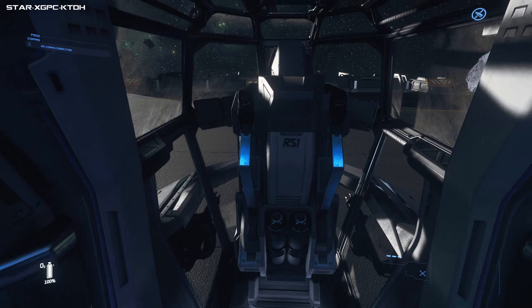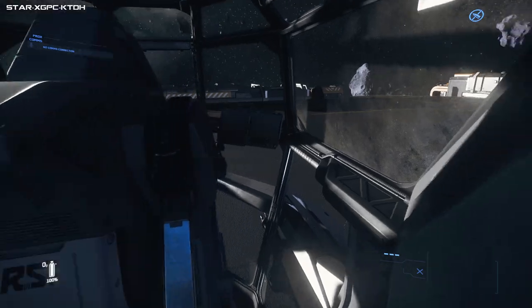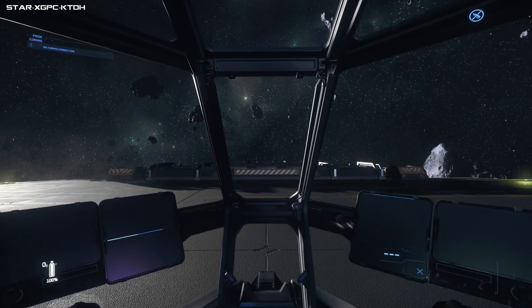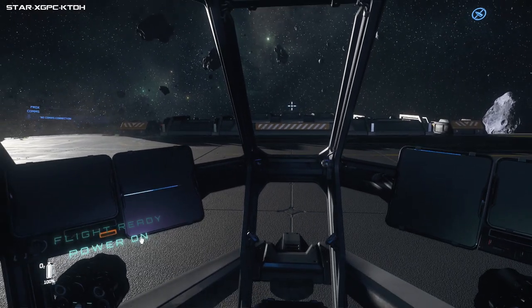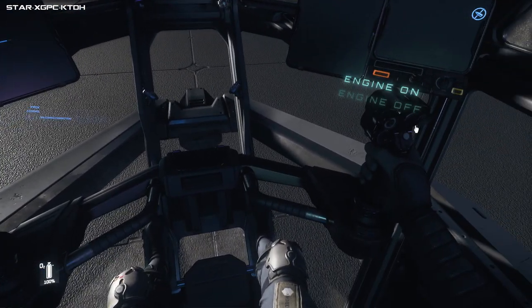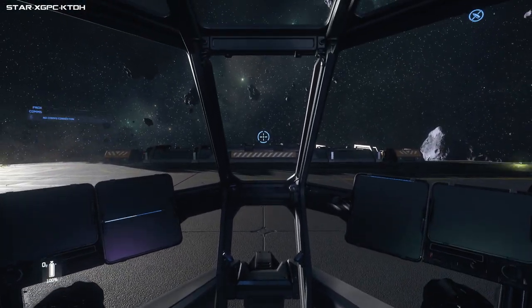Your doors are by default locked so another player can't get in. This is your little bed - I'll let you explore that for yourself. The ship's chair - you can hold down F or just tap F. There might be different seats all on the same screen, so that's why you need to hold it down. There are different ways of starting your ship: you can hold down F and go 'Flight Ready', which will turn everything on needed to take off.